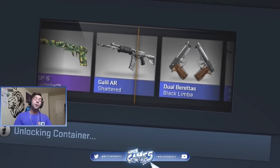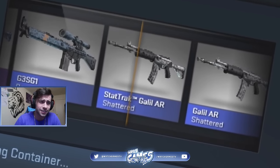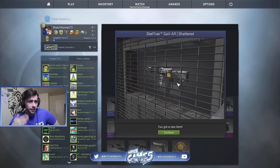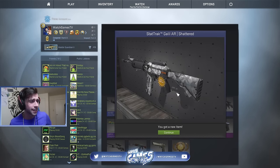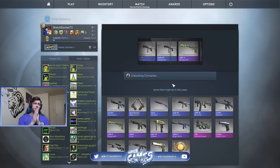Bravo case unboxing — I haven't unboxed these in a long time. There goes the Graphite, and obviously because Gaben loves us so much, we got a beautiful, beautiful stat track blue. First key, last case — three, two, one, go! This is it boys!